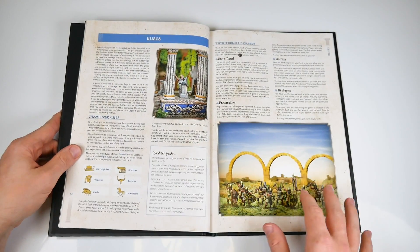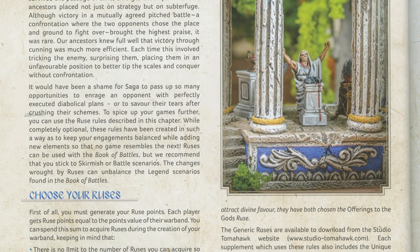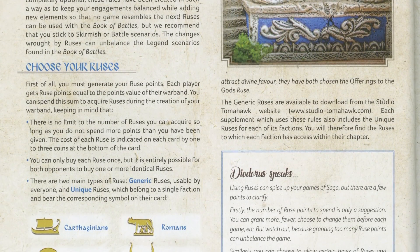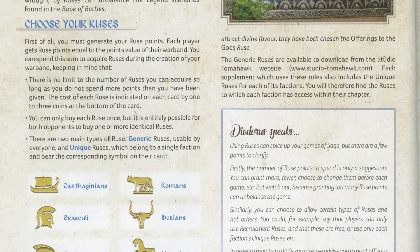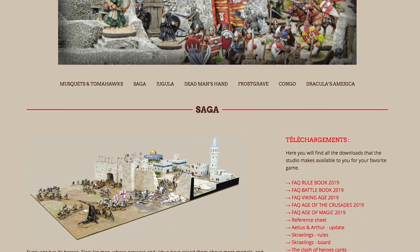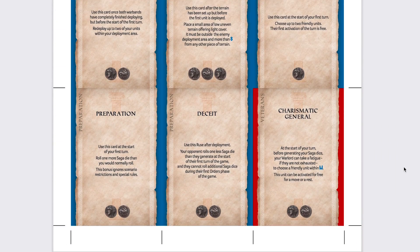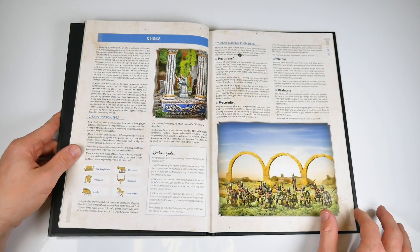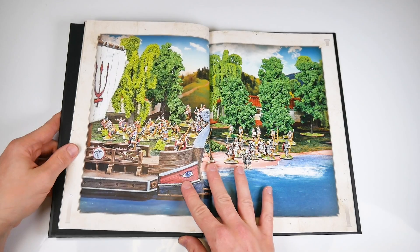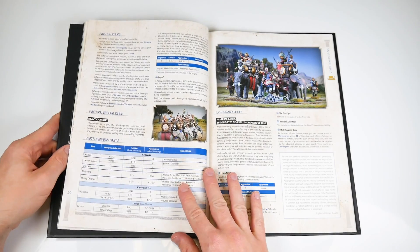Ruses come next on page 14, one of two new game options provided in this book, and they come in two forms. There are generic ruses, which can be used across the factions, and unique ruses, limited to a specific faction and identified by their corresponding symbol. The ruses are all available to download from the Studio Tomahawk website, which is actually the only way to see the generic ruses right now, and it means you won't need to destroy your book to cut out the unique ones at the end of each faction section. Ruses allow you to upgrade units, move terrain, move units, generate Saga dice, and much more. The effects these can have will certainly be quite game-changing, so it's suggested they're kept for when you have more experience playing with the factions.